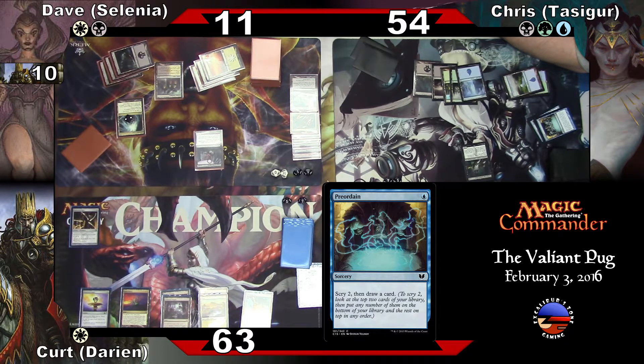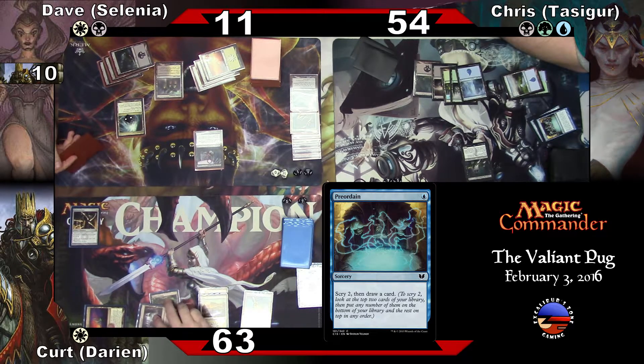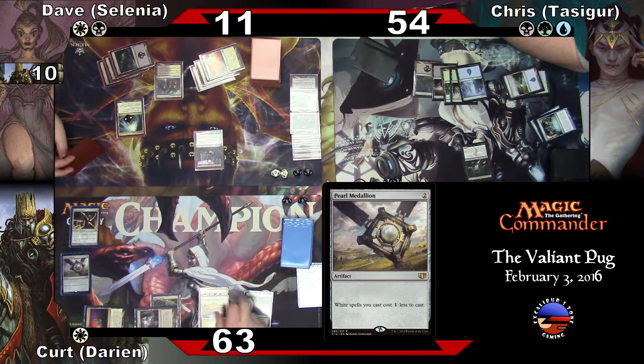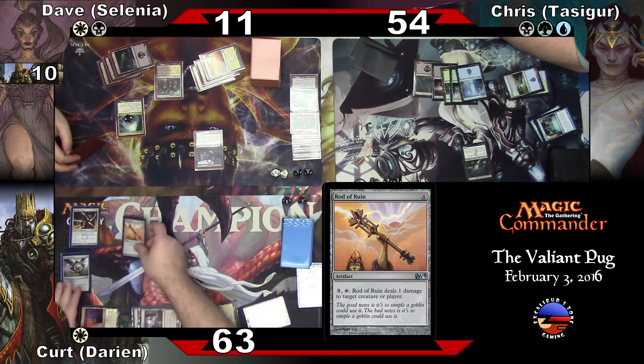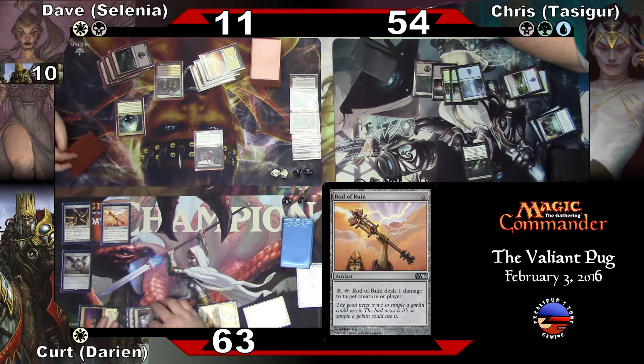Seems good. One, two — bless you. Oh, Darksteel Ingot should be exiled — I'm silly. Two for Pearl Medallion and four for Rod of Ruin.